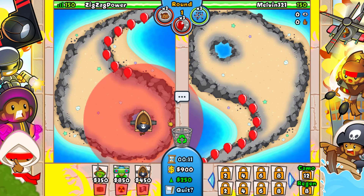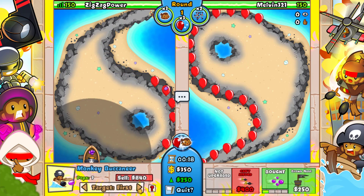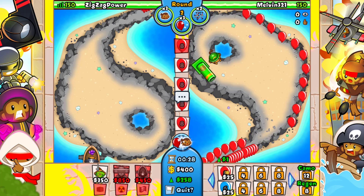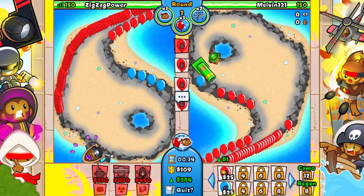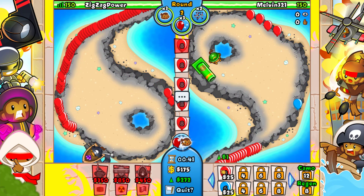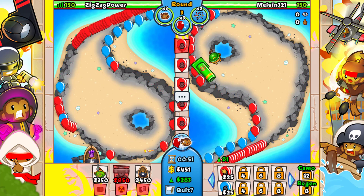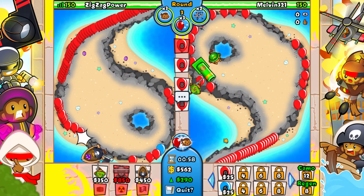We're not really getting the best opponents in BFB Coliseum to be honest. Let's set up - he starts out with a mortar! What is he doing? This is going to be an interesting one. We're going to start off ecoing regularly, we don't want to anti-stall like our opponent is. We want to go for like 550 eco. Wait - sniper AND mortar?! What is this guy doing?!